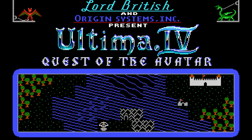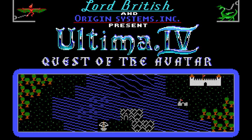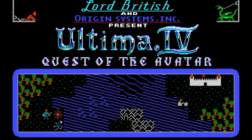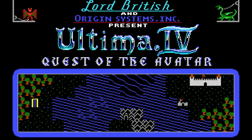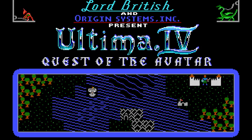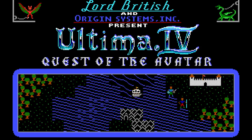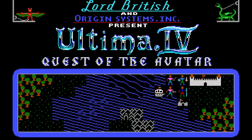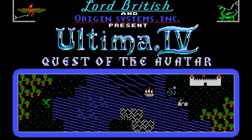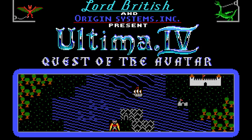We've already played through Ultima 1, where we battled Mondain and destroyed his Gem of Eternity that was giving him eternal life so he could use his foul magics throughout the world. In the second Ultima game, Revenge of the Enchantress, we defeated Minex, the evil apprentice of Mondain, and we saved the world yet again by traveling through time.